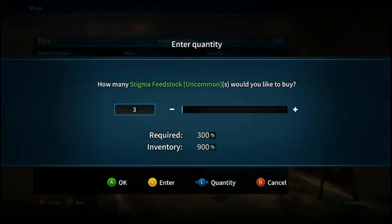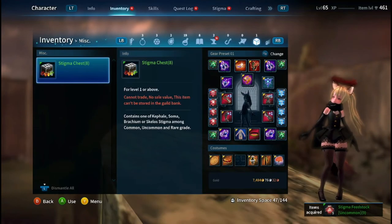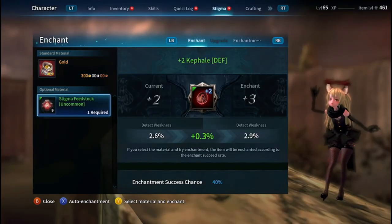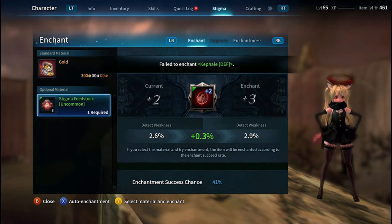If you're wondering how to enchant your stigmas, you're going to need stigma shards. The way you get stigma shards is either A by dismantling currently owned stigmas, B by completing dungeons or killing BAMs, or C by completing any guardian legion or bounty hunter missions.